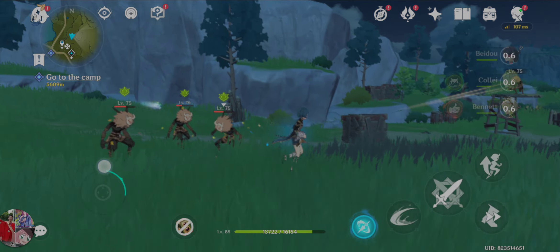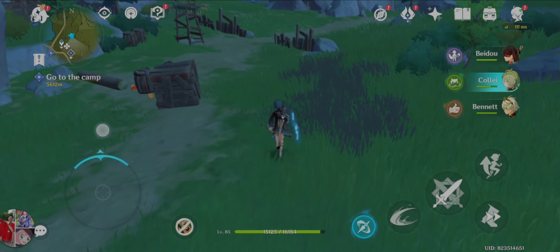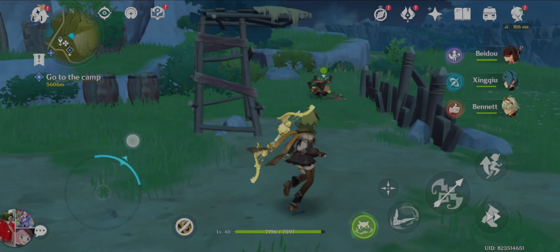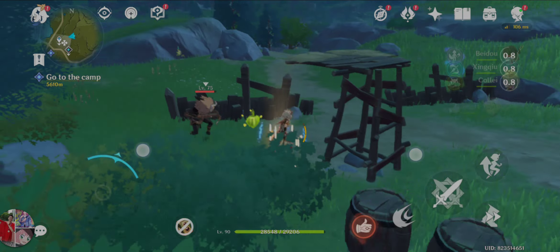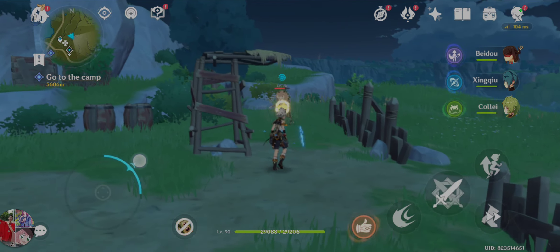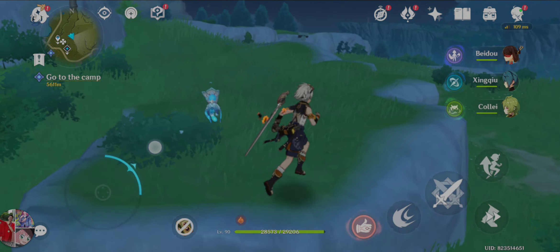Besides dendro and pyro, we also have dendro and hydro. When you apply dendro and hydro you get bloom — you get all these tiny seeds on the field. Now the dendro bloom seed can react with another two elements. If you react it with fire you get the burgeon reaction, which makes the seed explode instantly and deal AoE pyro damage.